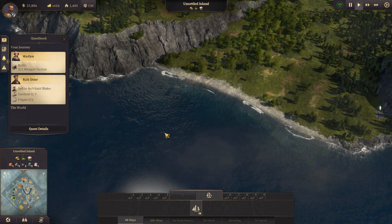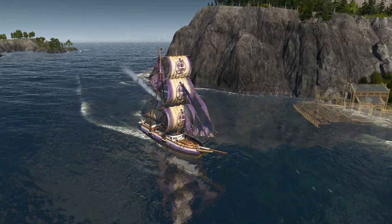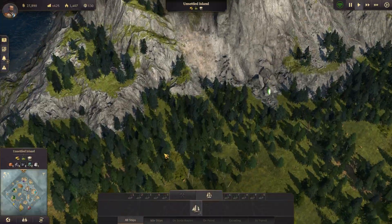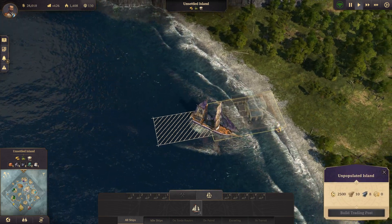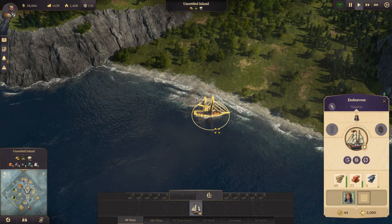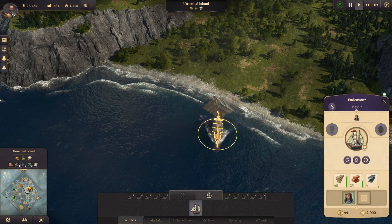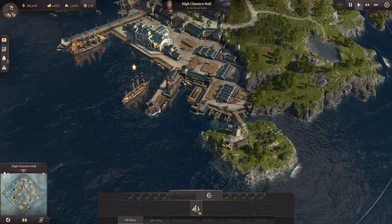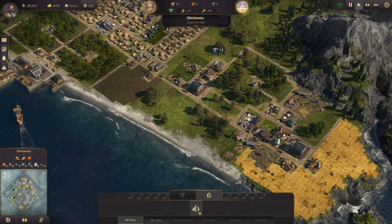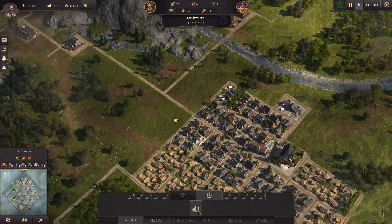We're almost there - let's have a look. There's my nice purple ship with our custom logo, and now we have access to these ghosty blueprints. We need eight - let me sell or buy some steel from Sir Archibald Blake. He also has a quest for us and I'm going to want to do that as soon as I've built up this town. Many things going on already and this is just our first expansion.